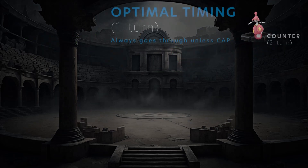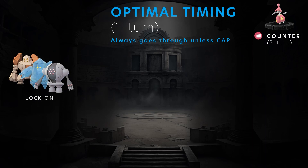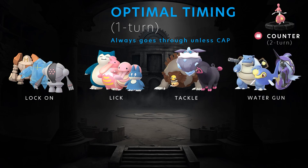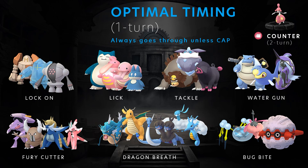What Pokémon with one-turn attacks might Medicham face? Those are the Lock-Ons from the Regis — or any Pokémon running Lock-On. Lick is also a one-turn Fast Move. Tackle, Ursaluna, Carbink if it's not on Rock Throw, and also Oinkologne — Water Gun is another one-turn Fast Attack. Fury Cutter, and then what we see quite often is Dragon Breath, one of the more oppressive heavy-hitting one-turn moves. Bug Bite, which we don't see too often, is probably on Araquanid, Wormadam, or Fortress.